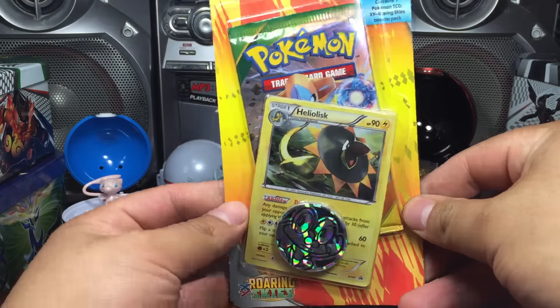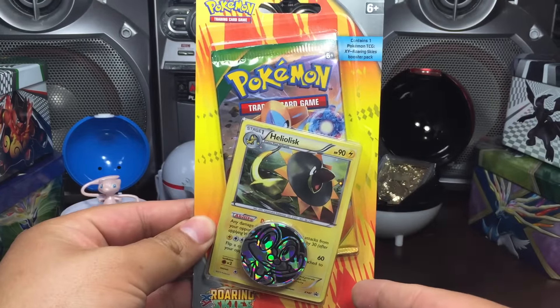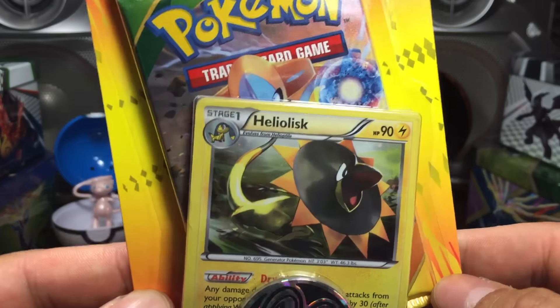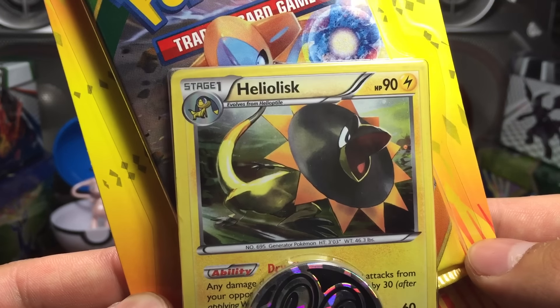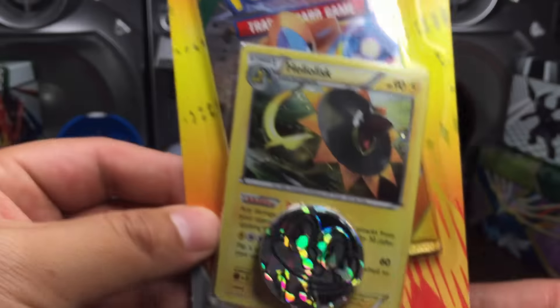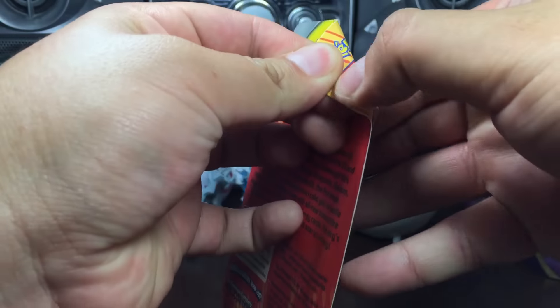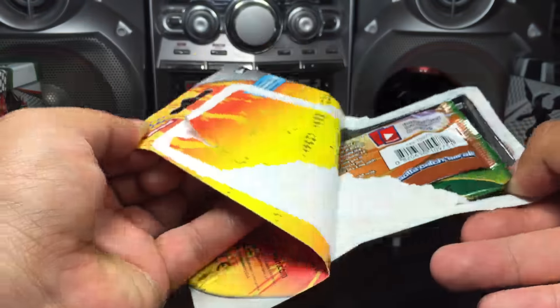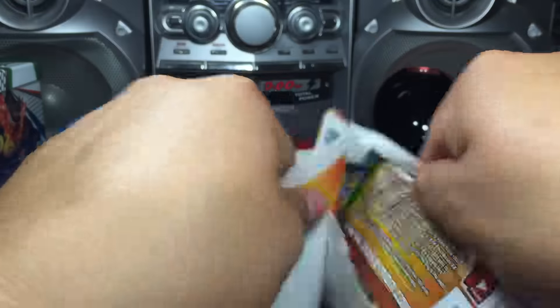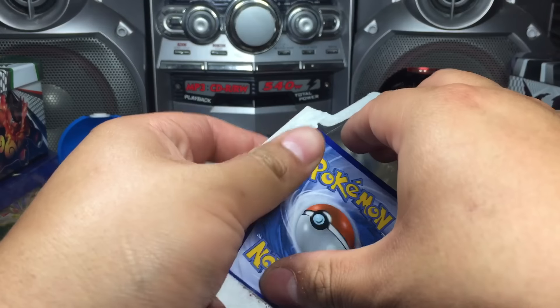Toyhunt dudes here. In this episode I bought a blister pack that's been sitting there forever at Walmart. I wondered what's in that pack — we got a Heliolisk as the promo. Of course it's a Roaring Skies blister pack, so let's just crack this open and get the contents out of this blister pack.